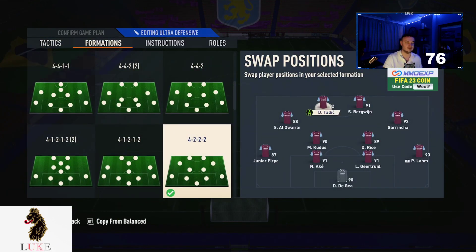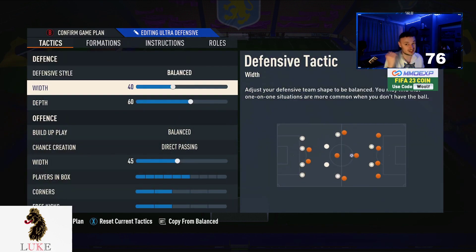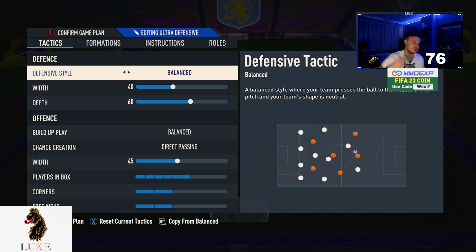I would switch up into the 4-3-2-2 when the 4-3-2-1 wasn't working. There was no set time — I'd just feel it in the game. If my opponent was using a formation that countered the 4-3-2-1, I'd switch into the 4-3-2-2. In that setup, Bergwijn and Tadic were the two strikers. The custom tactics are pretty much identical to the 4-3-2-1.